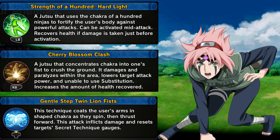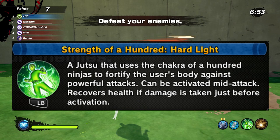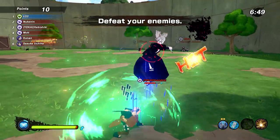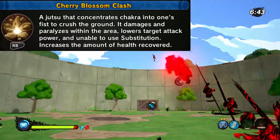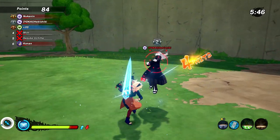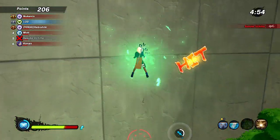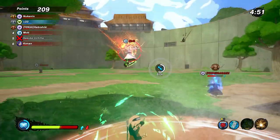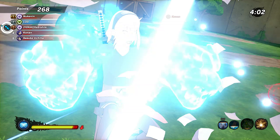I didn't want to leave out combat healers — they're a little underrated and underappreciated, so I made this build. Hard Light is the expensive version of Body Blow from Neji; it regains health when you do damage. The damage and healing aren't huge, but that's why we use Cherry Blossom Clash to improve that healing. With Hard Light you get a knockback, and once they get up, use Cherry Blossom Clash to improve healing — or vice versa. Twin Lion Fist has great utility; the main thing I like is it's a good get-off-me jutsu.